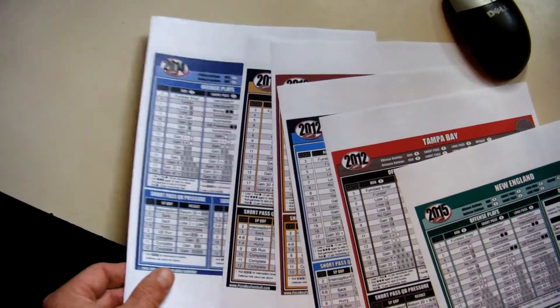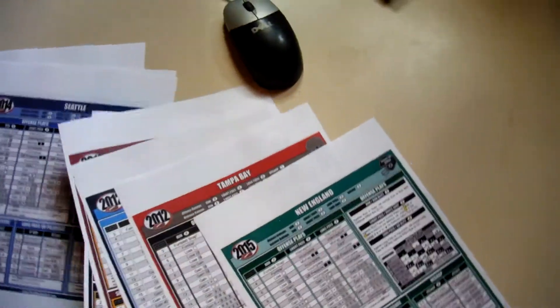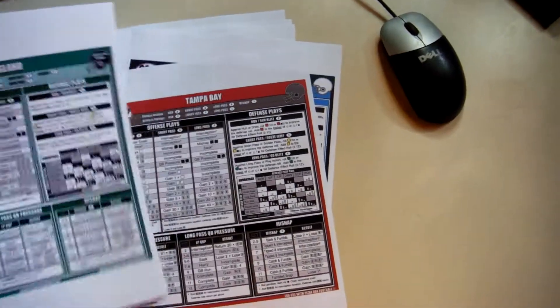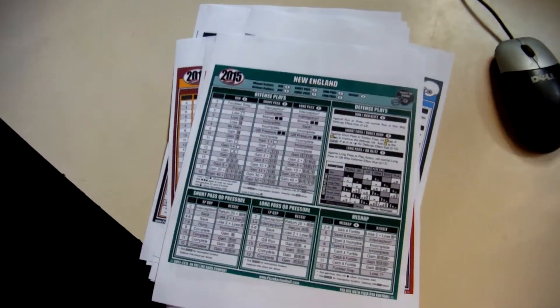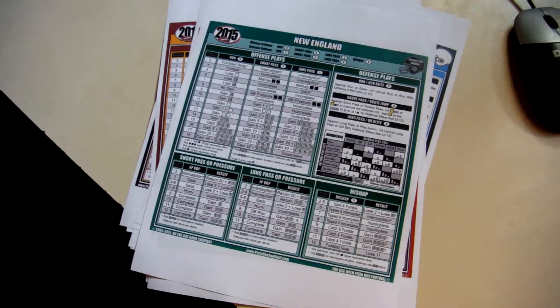I'm hoping I can use these with the rules that are in the Pizza Box Football base game along with these expansion teams. It doesn't look much different — maybe some of the results are — but I should be able to look that up on BoardGameGeek hopefully.